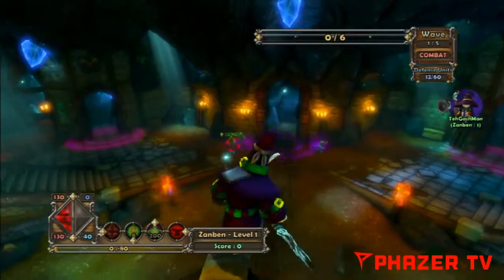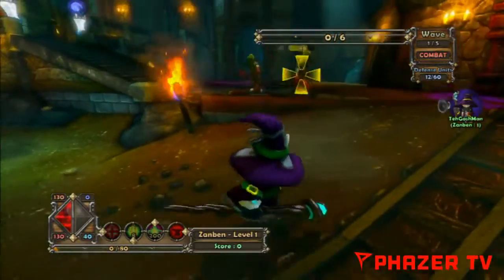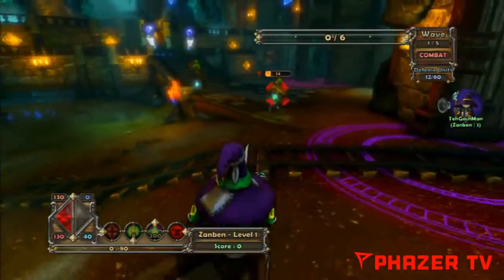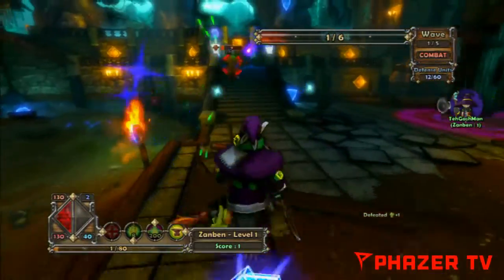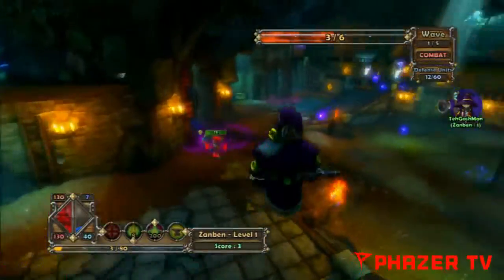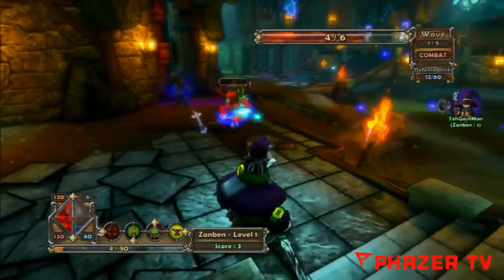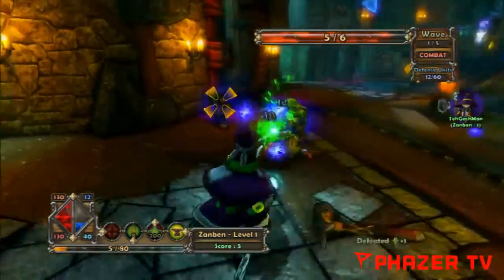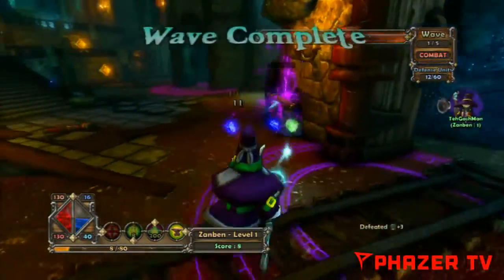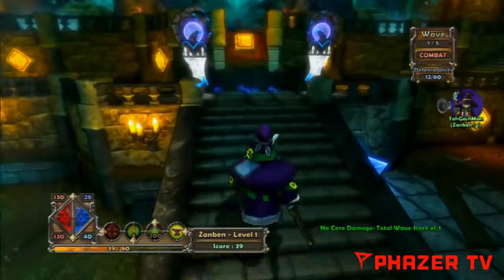As you level up, each character comes with at least two unique abilities that either help yourself or others. I think the max level you can go to, if you download DLCs, is 70 or 74. I'm not too sure.